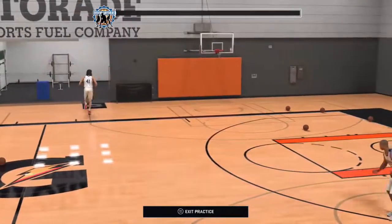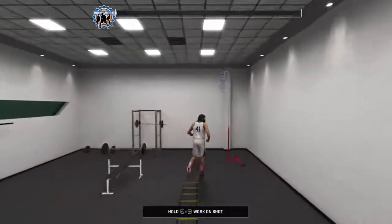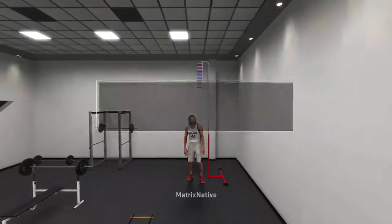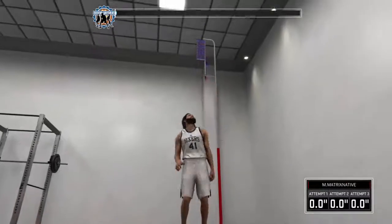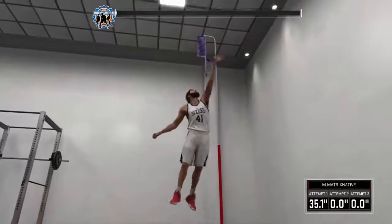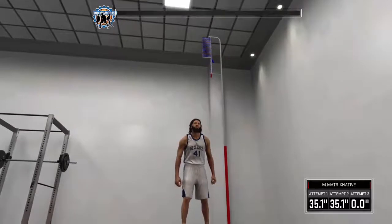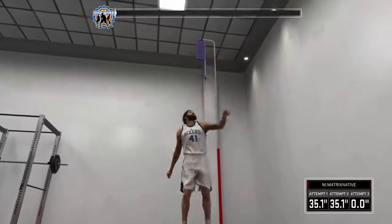Here's what you do: you go into practice, and when the game asks you what you want to do, you just opt out, and then you head into your Gatorade practice facility. We go ahead and go to the vertical drill because it's just a two-tap - you hit it two times, you get the gold, and you can move on.